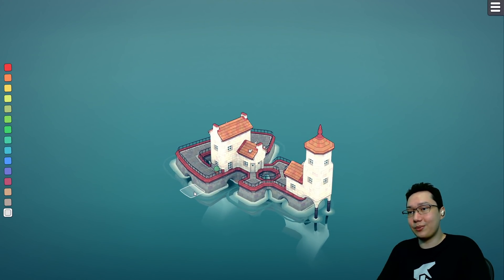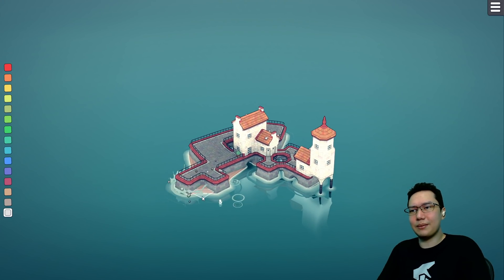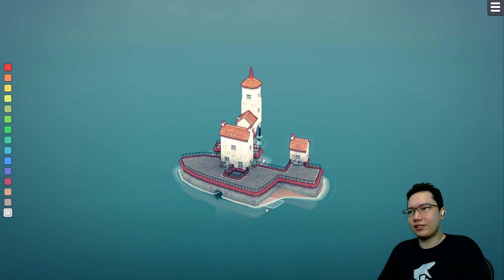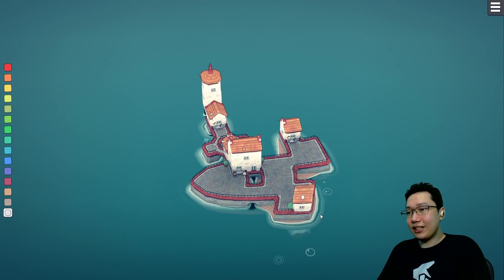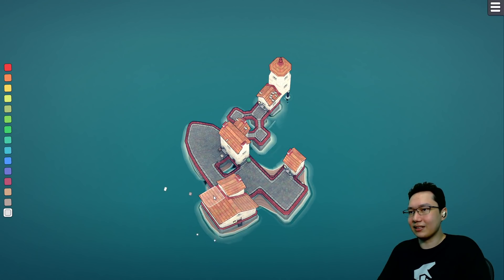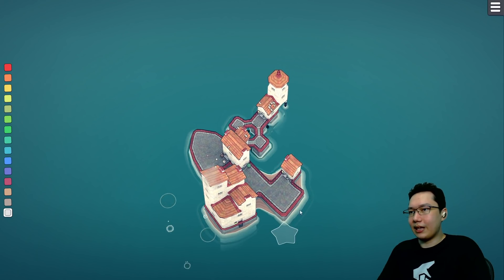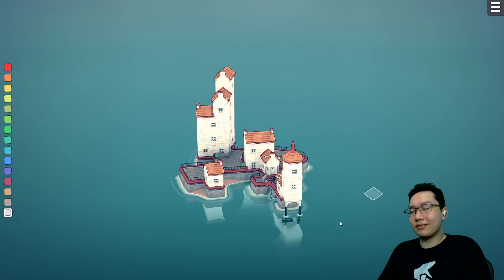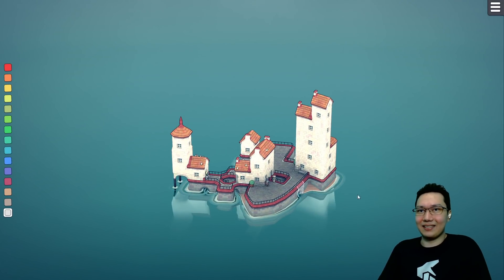So you can just make things as inconvenient as possible and then it becomes a game. For example, to make this more inconvenient, you can add resource mechanics, city building mechanics — money is a limitation, budget is a limitation. How do you make money? Do you have to export things? What about taxes? There's all sorts of things you kind of have to do. But right now, just this flexibility — I've never seen anything like it.